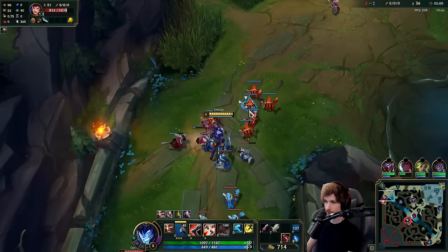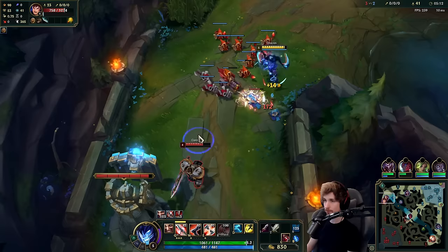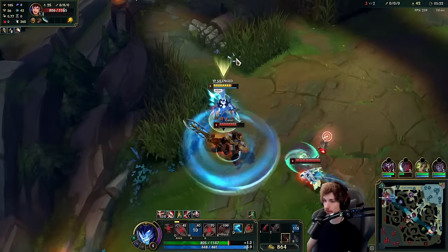The trick with Draven is you need to pay attention to your Q — you always pick it up. But at the same time, you gotta watch the map as well. If you've never played Draven before, it's actually quite hard to do. But trust me, if you play the champ more, that problem will go away.